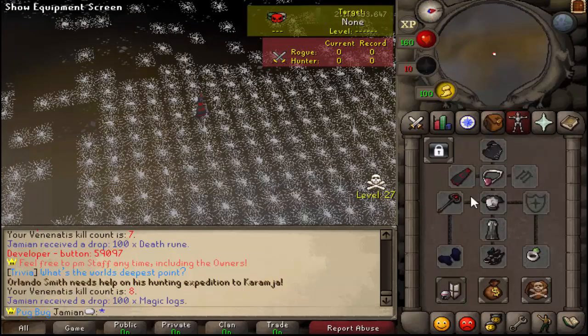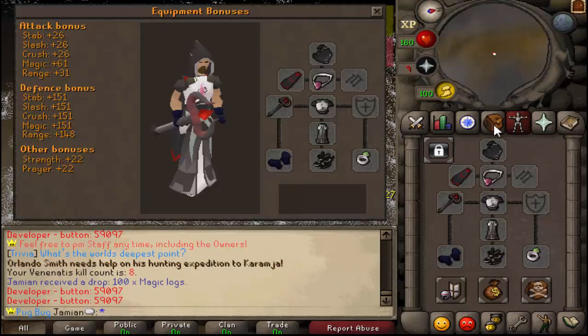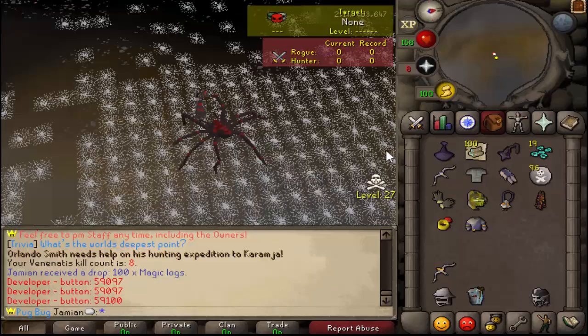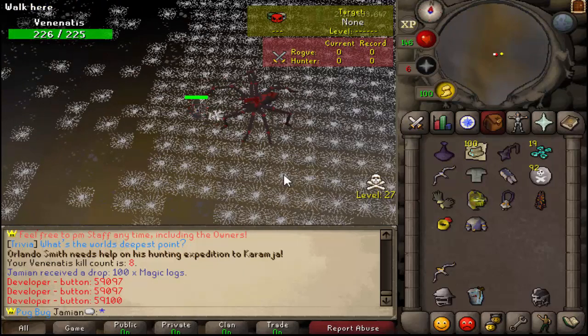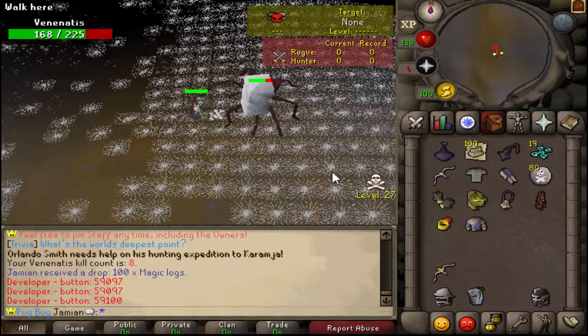Always check your items kept on death. Untradables are ignored. Void is not untradable anymore. You can see the weapons are pretty good, pretty standard. Maybe we do need to do an actual full-on testing video, but I'm very comfortable with them and very happy with the results they've had.